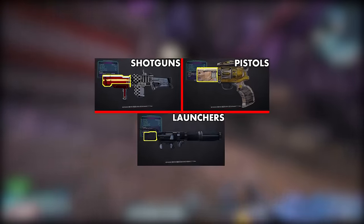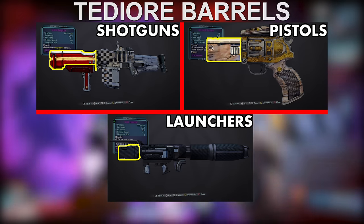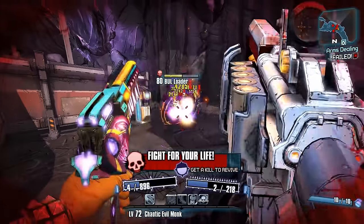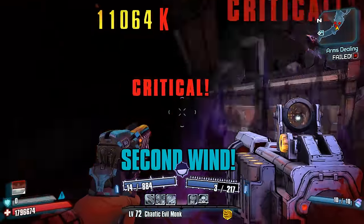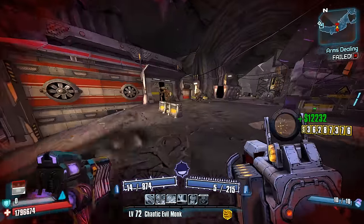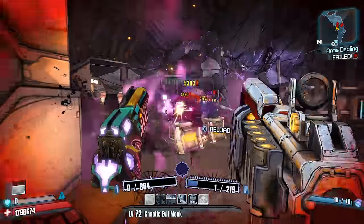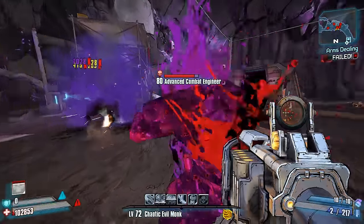Number 6: TDR Barrels. Speaking of weapon parts that literally do nothing, this brings us to TDR barrels. Aside from the TDR SMG barrel, the TDR barrel for launchers, pistols, and shotguns do literally nothing. While you could say this makes them not especially great or especially bad, pretty much every other barrel available is usually better. When it comes to launchers, you have the Torgue or Bandit barrels which greatly increase damage, the Maliwan or Vladof barrels which improve projectile speed and either accuracy or fire rate, and then the E-Tech barrel, which is just hilariously powerful when compared to the TDR barrel.